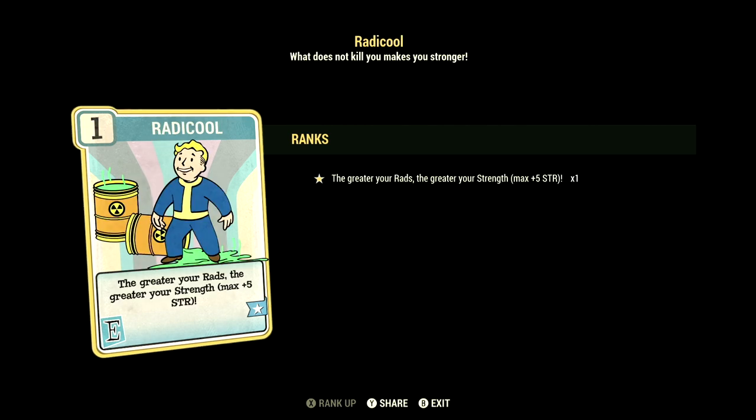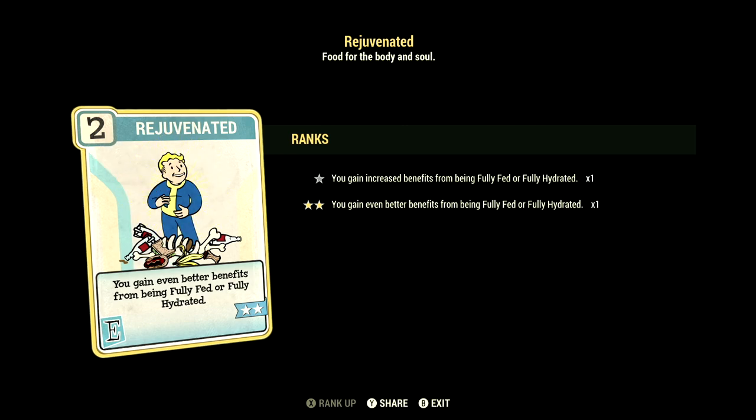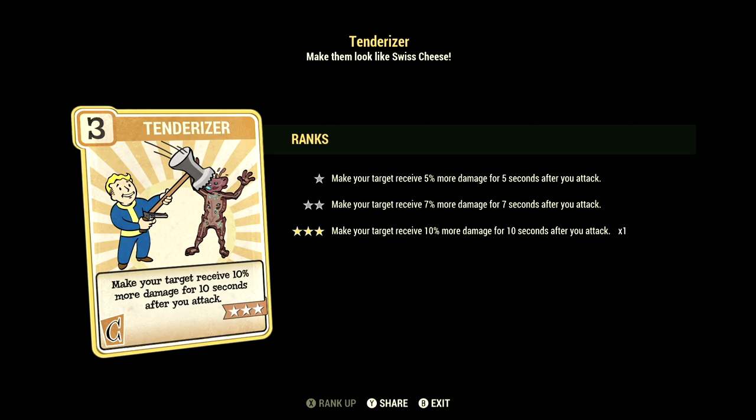We have Radicool maxed out — the greater the rads, the greater the strength, max plus 5 to Strength. We have Rejuvenated maxed out — you gain even better benefits from being fully fed or fully hydrated. Over in Charisma, we have 6, and this one can have Tenderizer maxed out — make your target receive 10% more damage for 10 seconds after you attack.